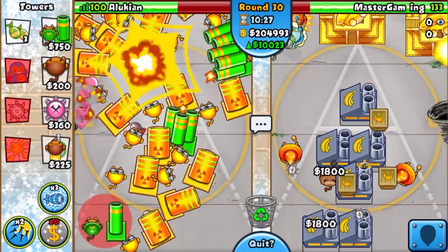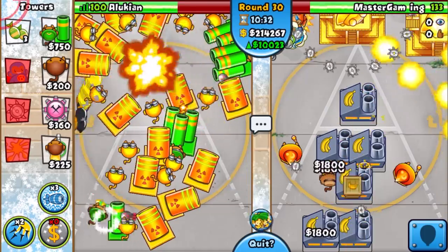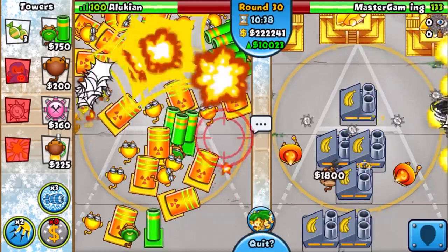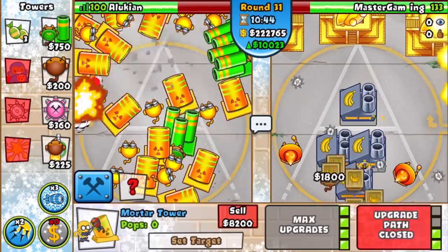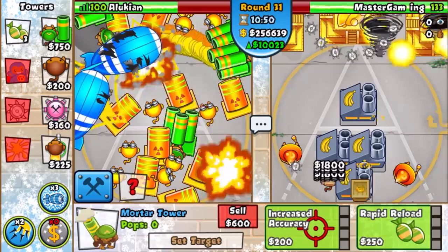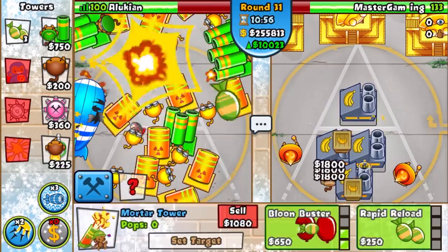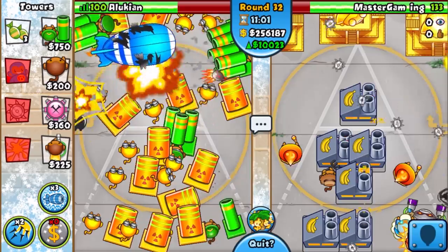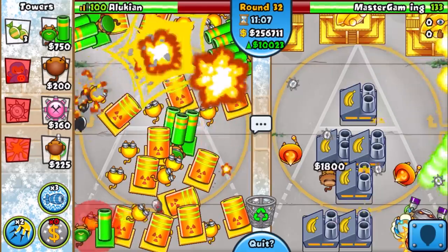MOABs get stronger past round 32 so it won't last forever. This guy has two, three temples — they know what they're doing. We actually want to leave this open so we can mortar stall — that was the whole point. We need to sell and go for mortar stall, get some more big ones in this prime spot. That's our defense right there — which is really sad. Only like 20 towers.